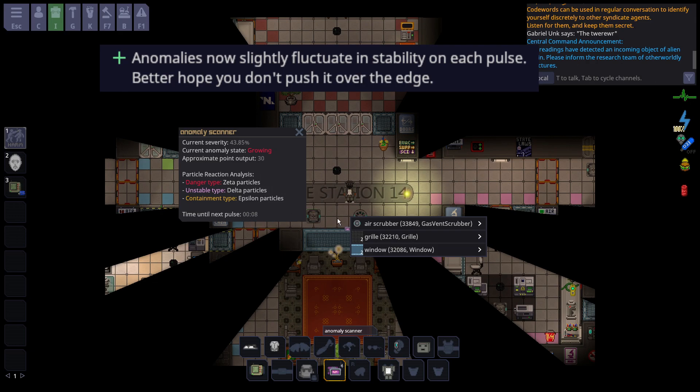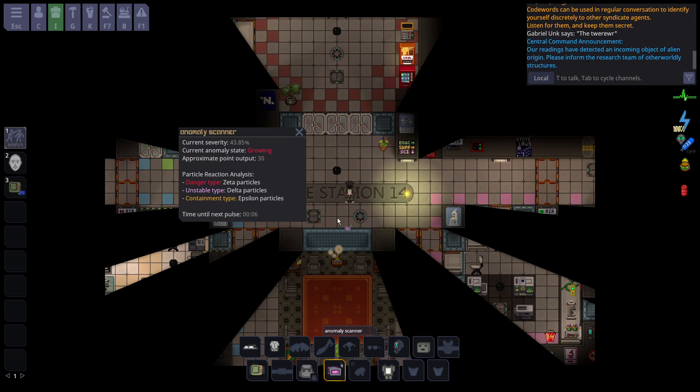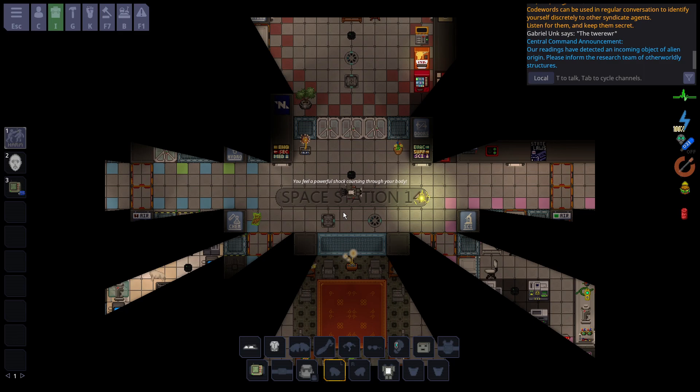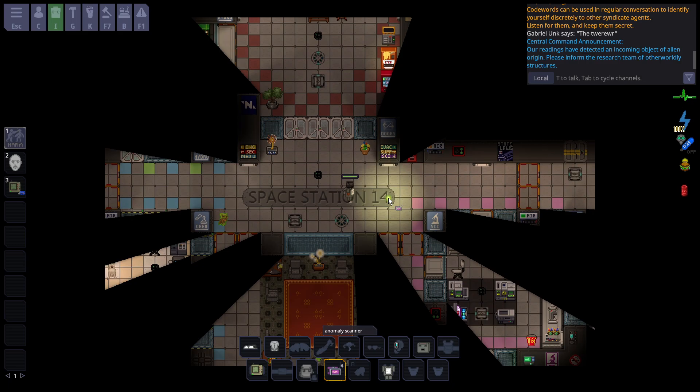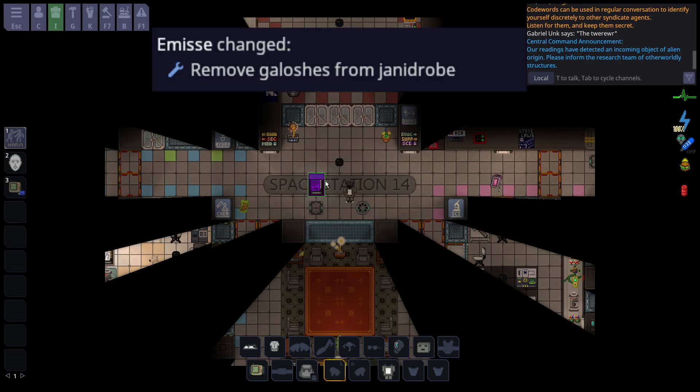Anomalies have been changed so that the severity will now fluctuate a little bit every time they pulse. There's no more putting the anomaly to 95% and just keeping it there for infinite points, because after an anomaly pulses the severity can change. Due to that, you can accidentally let a contained anomaly fluctuate and grow. The severity will fluctuate and it isn't nearly as safe to stay at 95% stable — probably one of my favorite changes.